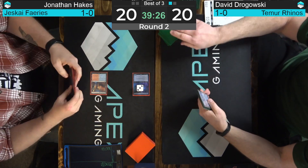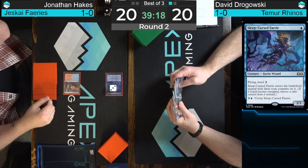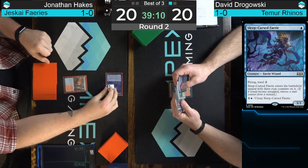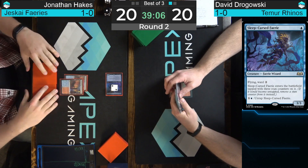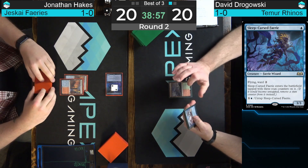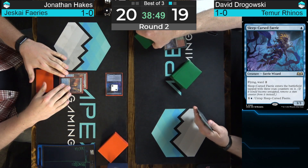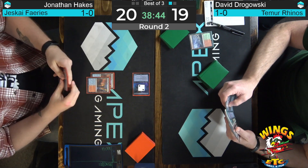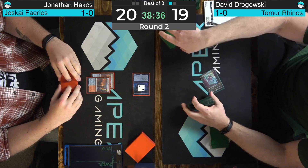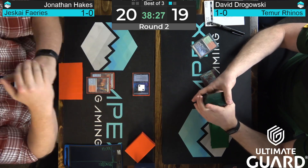Sleep Cursed Fairy — let's get that on the screen. This is a Standard card that is a one-cost 3/3 fairy with Ward 2. It enters the battlefield tapped with three Stun Counters. If it would ever untap, you remove a Stun Counter, and you may pay two to untap it — but it doesn't actually untap, it just removes a Stun Counter. Now Hakes can leave his mana up, decide to interact with whatever Dragowski does, and if Dragowski doesn't do anything, sink that mana into the Sleep Cursed Fairy to start getting closer to untapping. You have the ability to pay two to speed it up — it's like the blue Serra Avenger.